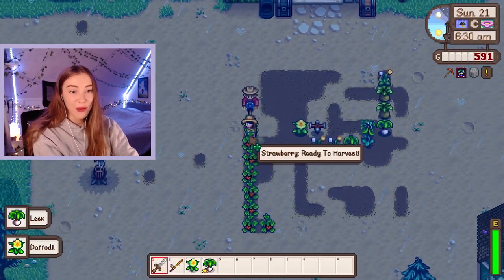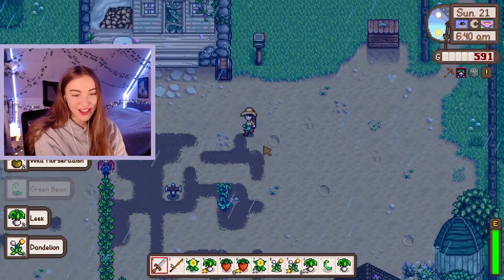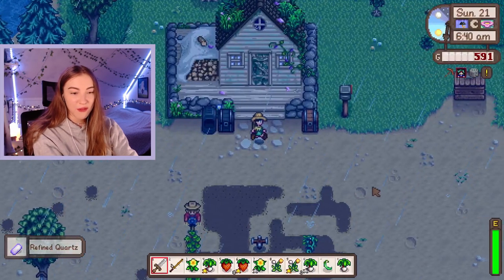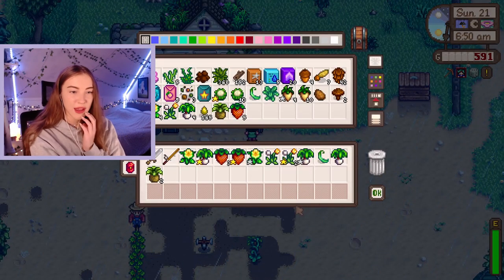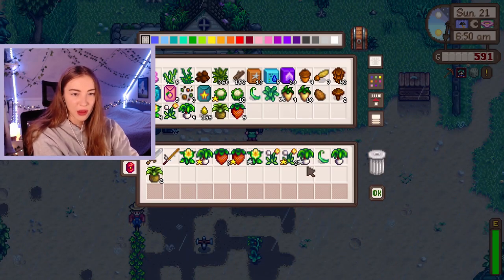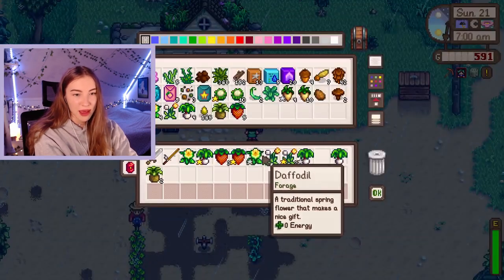Oh we have some harvestables as well and we have our strawberries! There will be another harvest of strawberries because they're done in four days. We could sell this at Pierre's and buy a chicken - maybe forget the fishing, we'll just sell these things. I'm gonna keep like five strawberries because that's good for friendship with Demetrius. I might keep the green bean because we can turn that into a preserve. Oh we don't have the preserve jar yet - oops. When we get the preserve jar I might make some bean jelly.